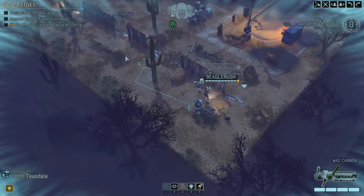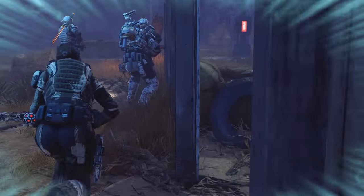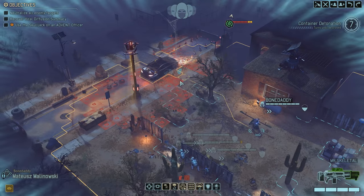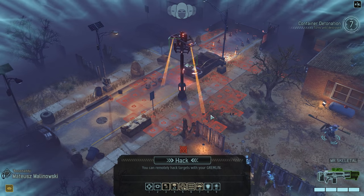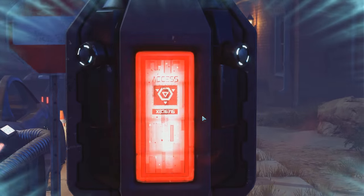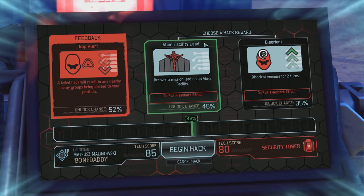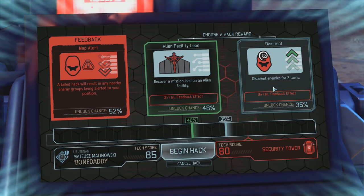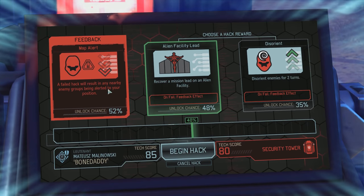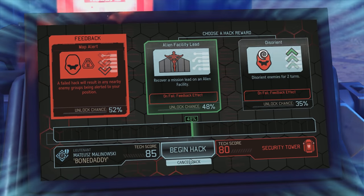Let's keep it going, Ghost. Getting it done. We might just have to blow this turret up and move on. What is the hack, Bone Daddy? System infiltration in progress, let's find out. A failed hack results in any nearby enemy groups being alerted to your position, but recovering a mission lead on an alien facility or disorienting enemies for two turns is possible. That's really the kindest feedback you can get. It's not too bad if nearby groups get alerted if you're already in a fight. Recovering a mission lead might be handy. Disoriented enemies for two turns if we need it — there's stuff in there if we need it.